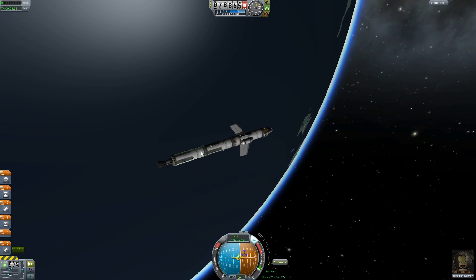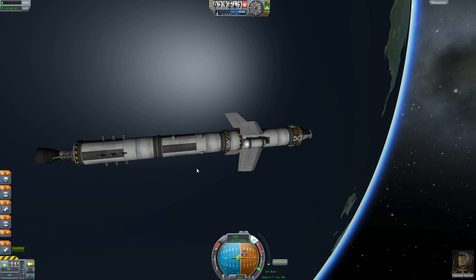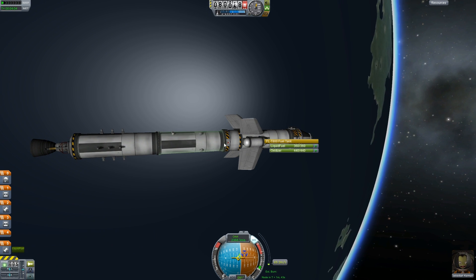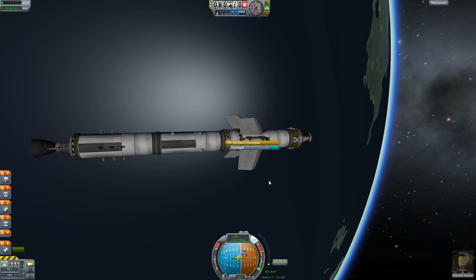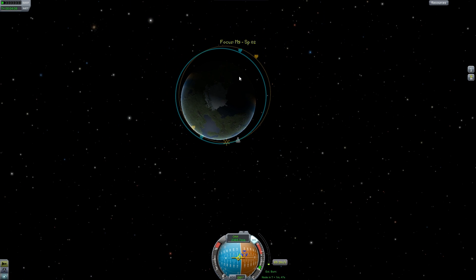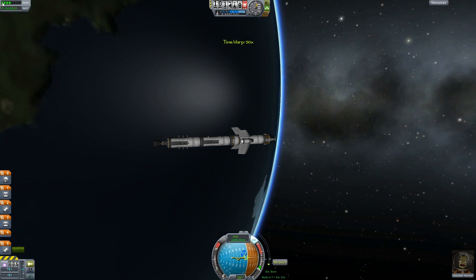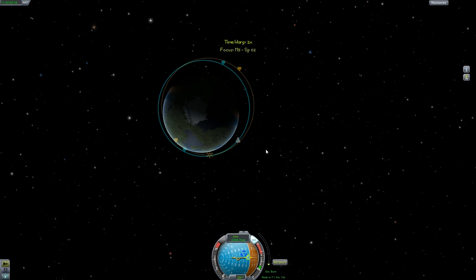Okay guys, we're back. We are out of fuel on our main capsule here. So what I'm going to do is transfer some fuel, because this is a significantly less powerful engine and it won't really help us for reaching the orbit we want. I'll wait till we get round to our apoapsis. It's not decaying so we'll make our way around there and I'll quickly do a fuel transfer once we get over there.